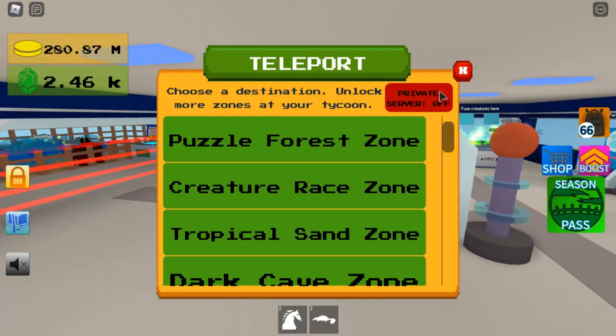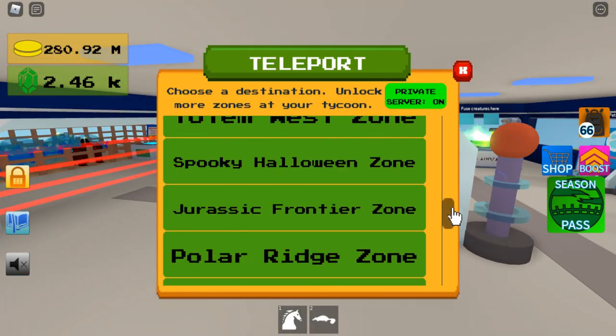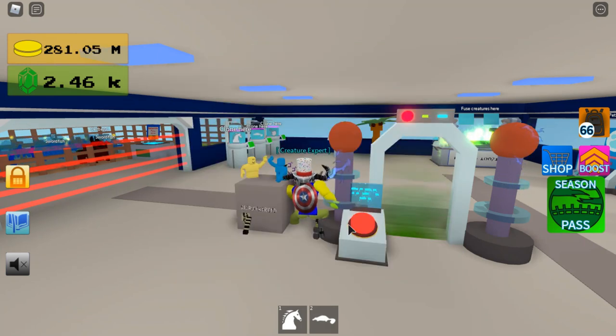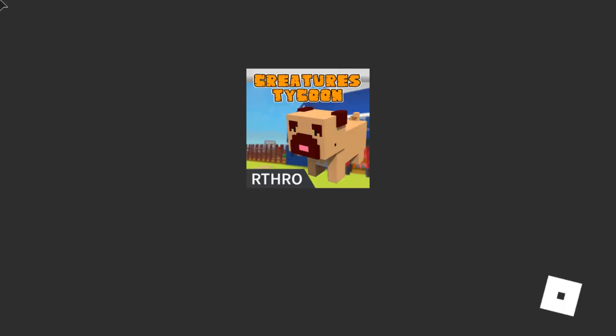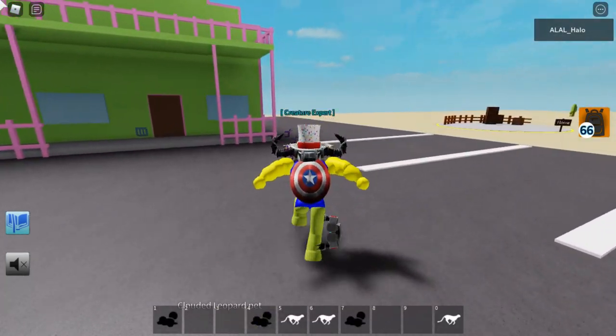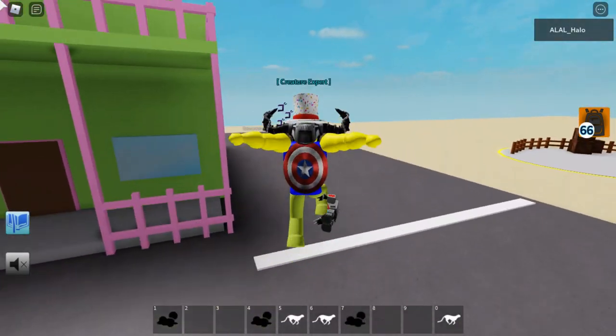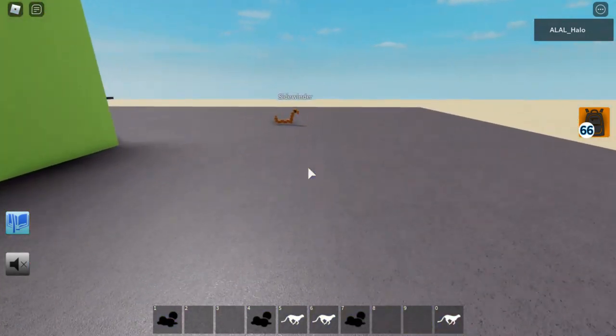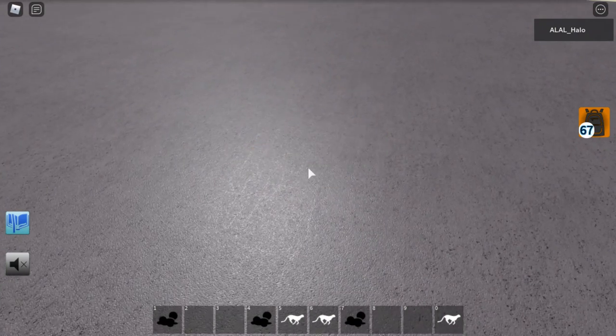So first I'll show you how to get the hawk. You're going to need to unlock Area 51 and you're going to need a pet with the climb ability. I'll be using the clouded leopard and it is really simple. You just need to get a sidewinder, which is a type of snake.